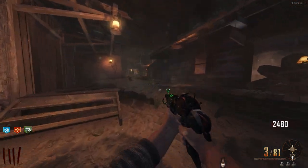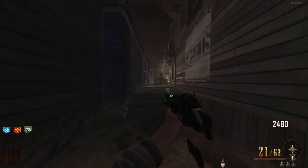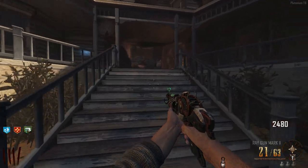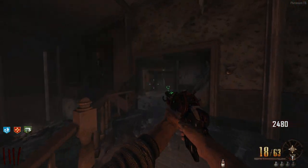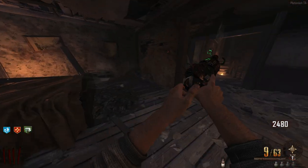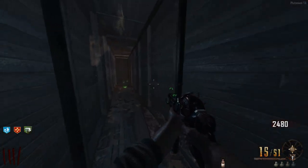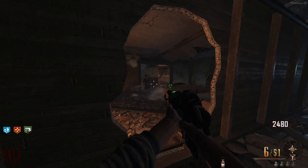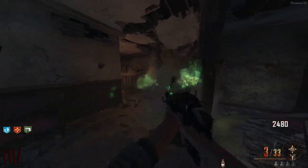Now we need to go back into the witch's house and kill witches to charge up the lantern. Let's hop over the fence again. You can hear the lantern charging with each witch kill. I don't know exactly how many kills are needed, but you just keep going. Another witch - another charge. I'll just sit here and let them spawn in. I think it's done now because it's not making any more ding sounds.